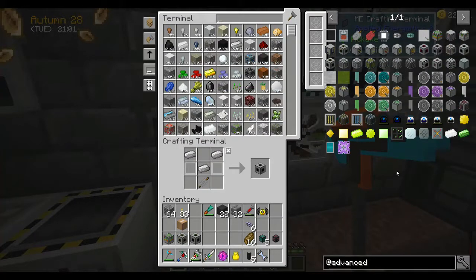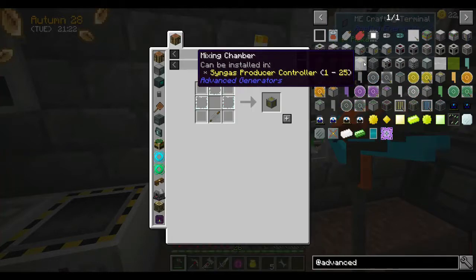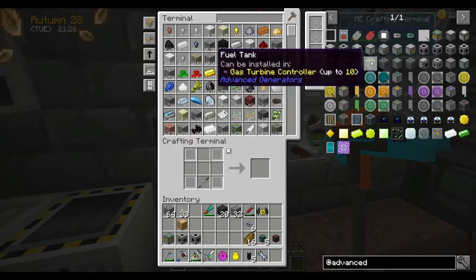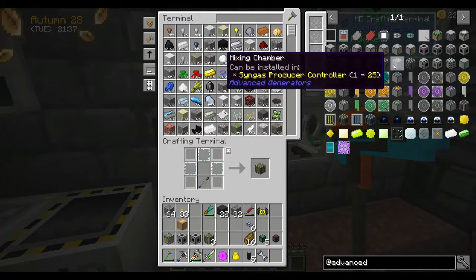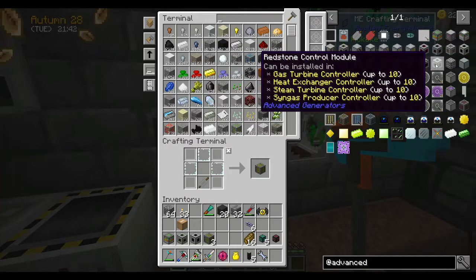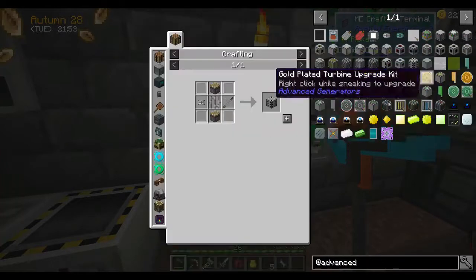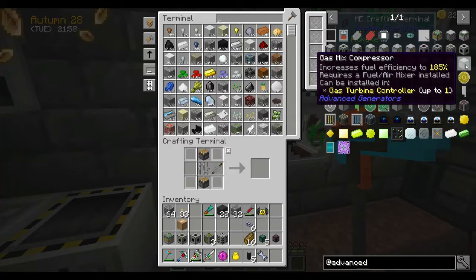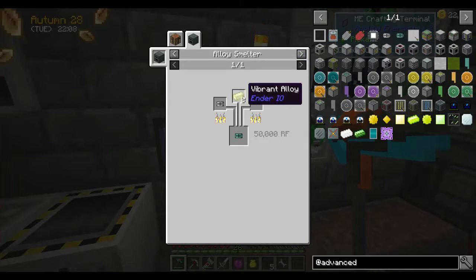With liquified coal you're going to get 1000 RF a tick, and for each coal it gives you I think 100 millibuckets of liquified coal, so I think we're going to go with that setup. We'll get to that after we've built the generator. We're going to need some fuel tanks. I need to get maybe three fuel tanks, a heating chamber — no, fuel tank, fuel tank, fuel tank, fuel air mixer which requires a pressure valve, and the gas mix compressor. I'll need to get a bunch of vibrant alloy but I don't have enough enderpearls yet, so this is something we'll work towards.